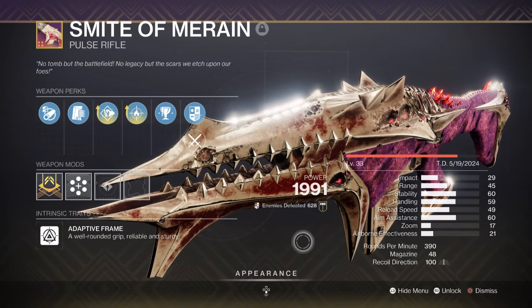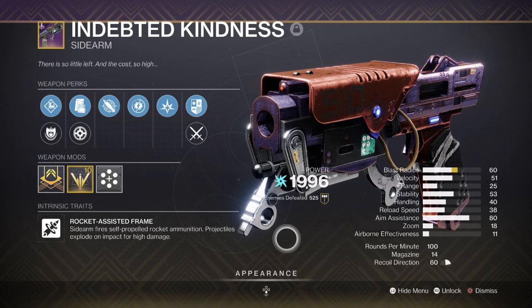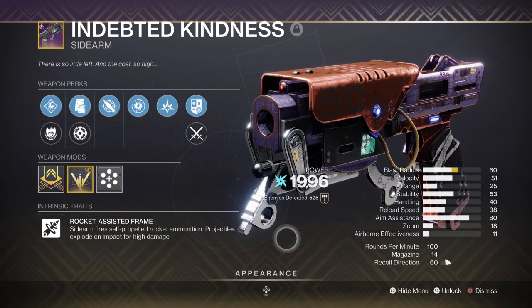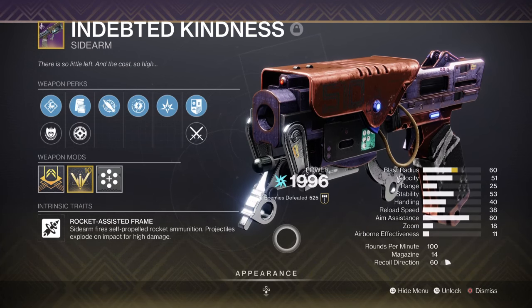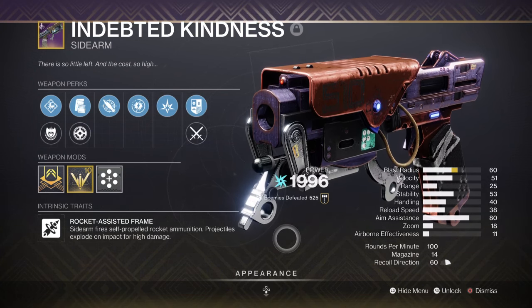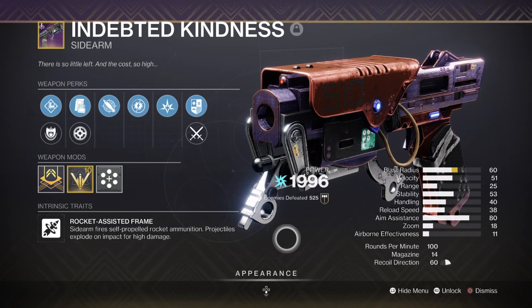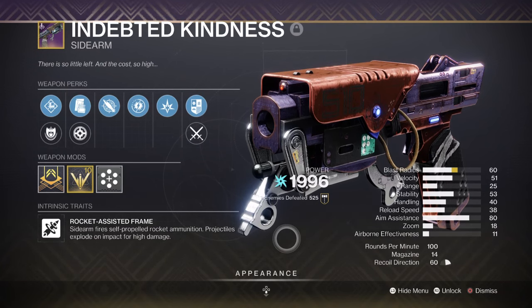Of course, any perk that generally provides any sort of ability energy is fine to use. As a secondary, we then have the Indite of Kindness with Adagio and Beacon Rounds — a powerful side arm to use in endgame. Having this specifically is going to make taking on mini bosses a lot easier without needing to rely on heavy. This is the roll I recommend if you want a purely high damage option, but Rewind Rounds is also another popular perk that most players would recommend.